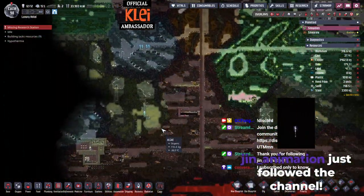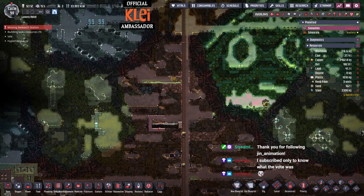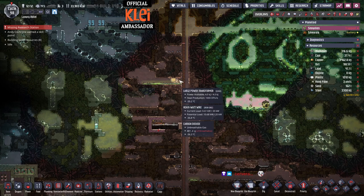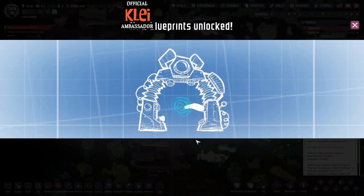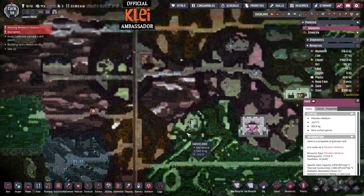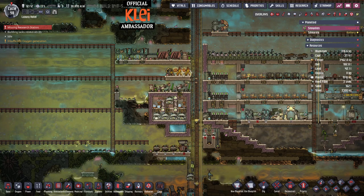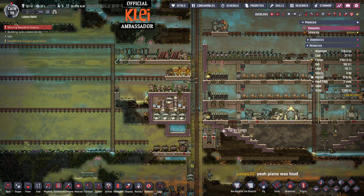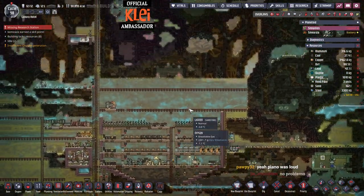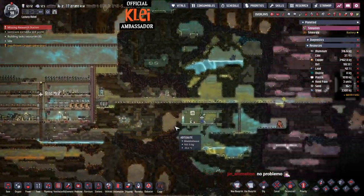The plug slug tutorial will be next. I've also reduced the volume of the subscriber and follower notifications and moved them slightly off to the side — it was a bit distracting. I want to keep the stream focused on the game. I don't want a billion overlays where you can only see a third of the screen.